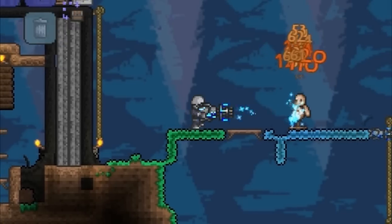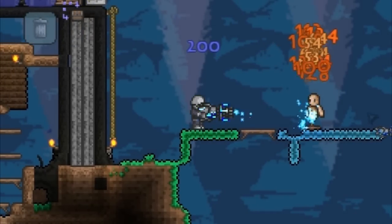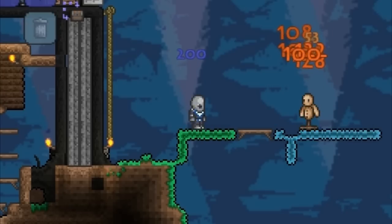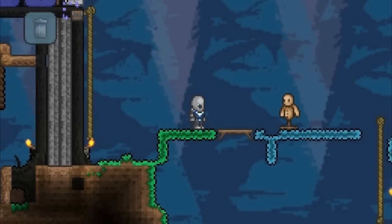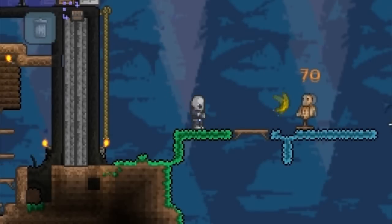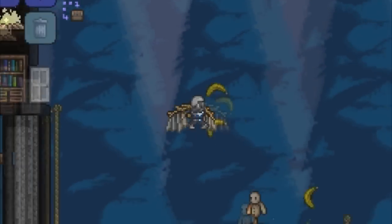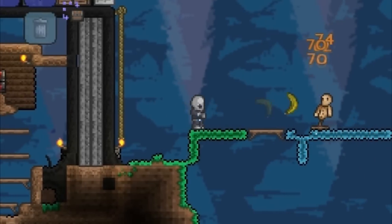These are target dummies to test your damage per second, and you can also gauge effects such as burning and poison and various effects like that without having to find actual monsters. That wraps up the target dummy — be sure to like, favourite, and subscribe for more Terraria 1.3 videos. Thank you for watching.